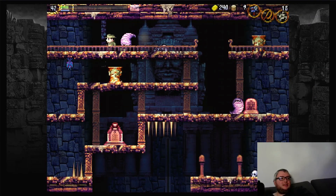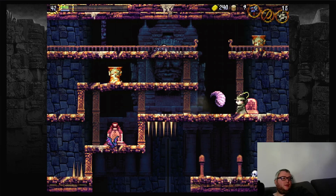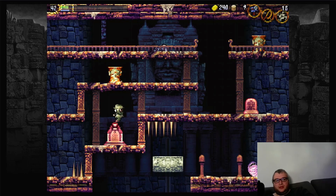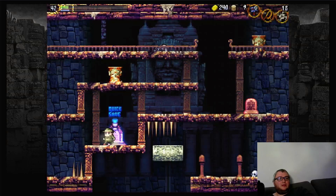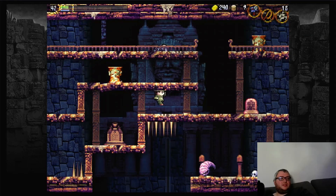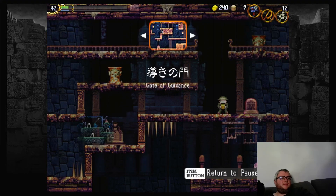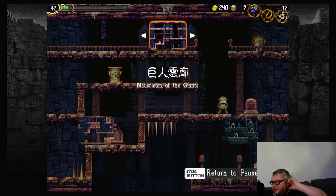As you can see, there's another grail tablet here which we will immediately read. For most areas, the first goal on your mind should be to get to the grail tablets so that you can save. You should save frequently in case something goes wrong. Usually the first game doesn't crash at all, at least for me. The second game sometimes crashes — it's weird. But yeah, we can now warp to the Mausoleum of the Giants.